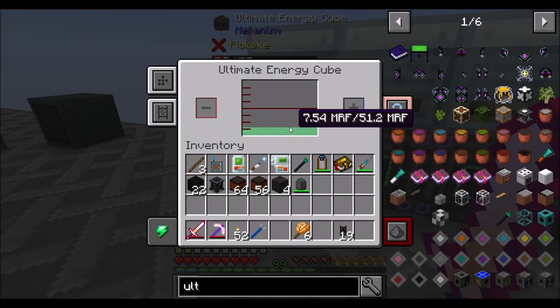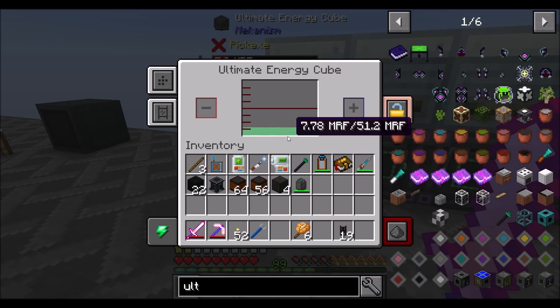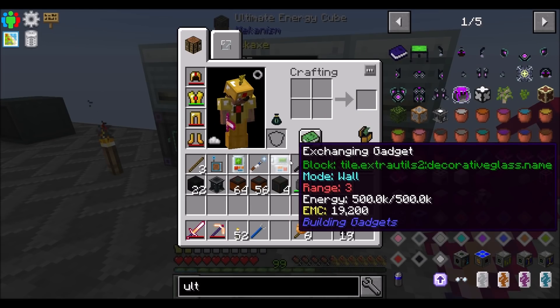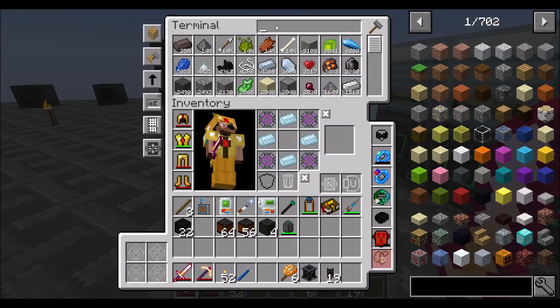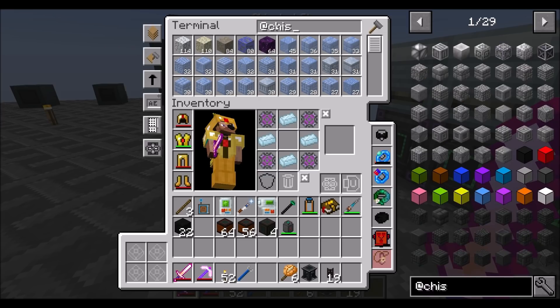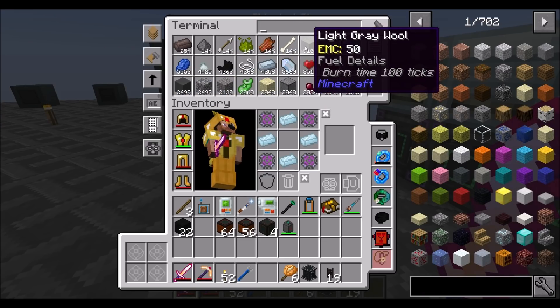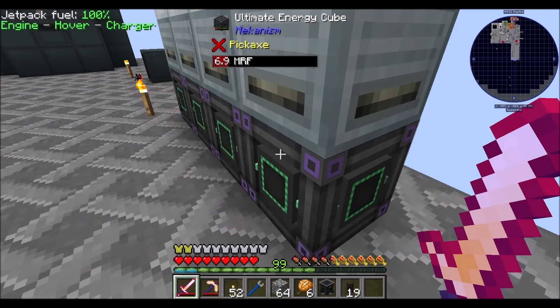We set up, quickly here, four ultimate energy cubes, because I was doing a little bit of research into NuclearCraft. And to get our fusion reactor up and running, we have to heat up the components of the fusion reactor, which we discovered at some point last episode.